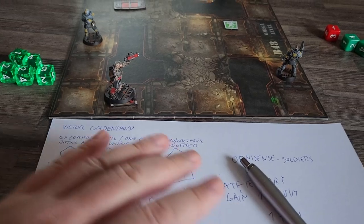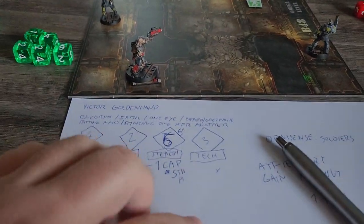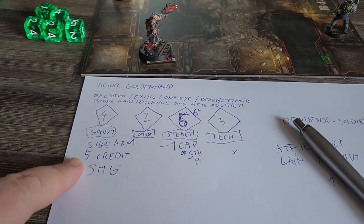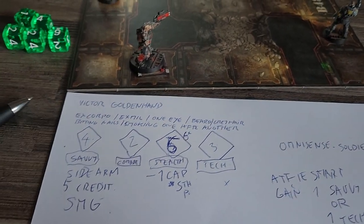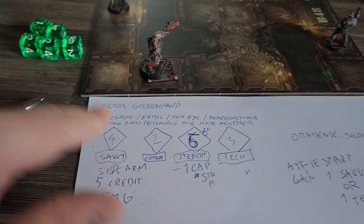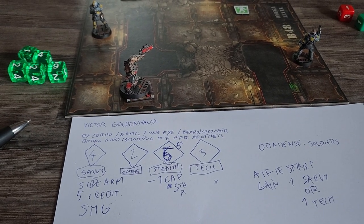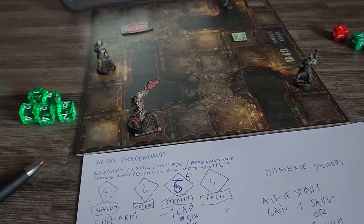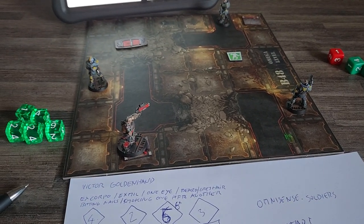We start at 'E' for entrance; 'X' is the exit. Before the heist I could purchase more things, but I decide not to — I'll keep my five starting credits for the next heist since I already bought an SMG and I'm fine with that. We are now in the heist, which is a tactical miniature skirmish game — we'll cover that in video number three.